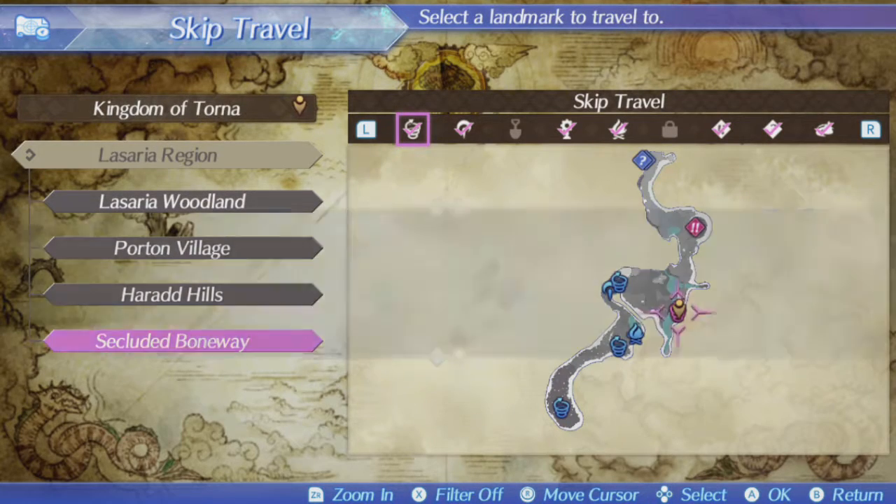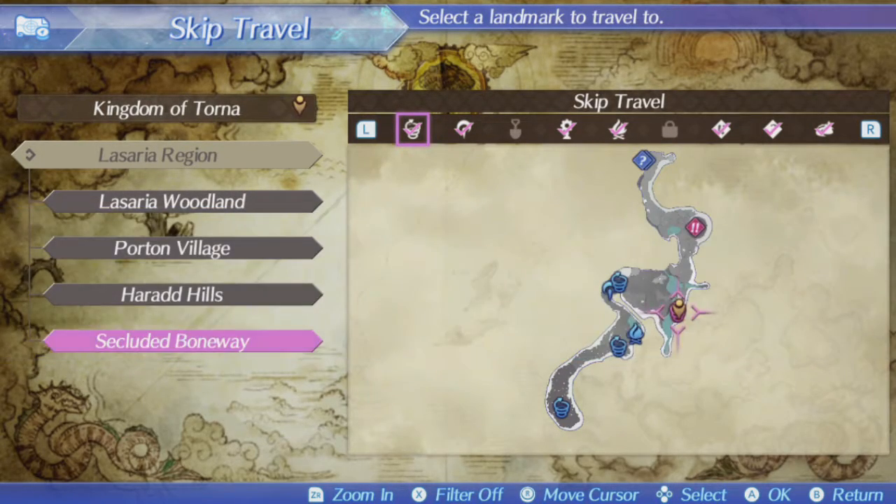Skip travel, let's go back. This is also really nice — I don't know if they did it in the original game, but you can always see on the map where there are new quests to be gained.